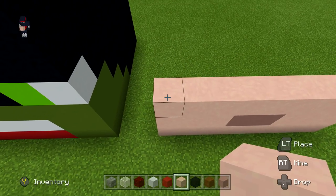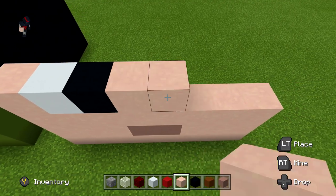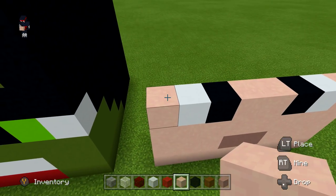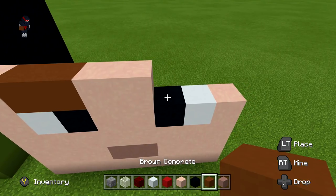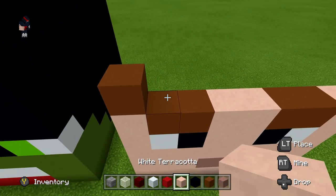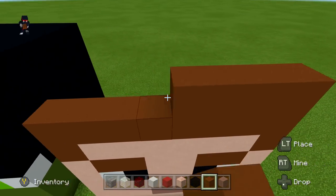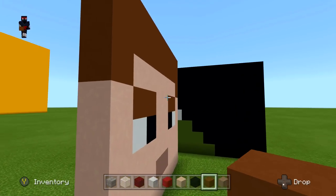Next row: one white terracotta, one white concrete, one black concrete, two white terracotta, one black concrete, one white concrete, one white terracotta. Next row: one white terracotta, two brown concrete, two white terracotta, two brown concrete, one white terracotta. Next row: one brown concrete, six white terracotta, one brown concrete. Then two rows of brown concrete.